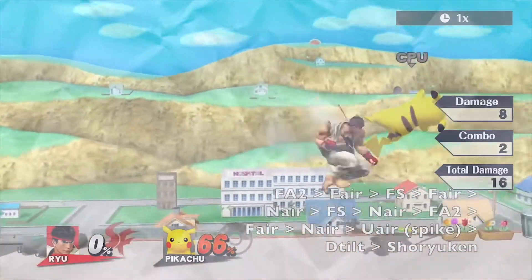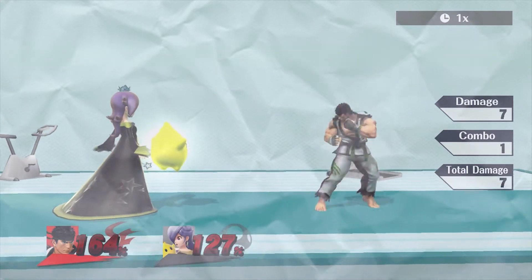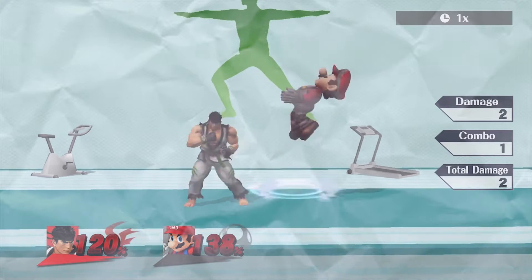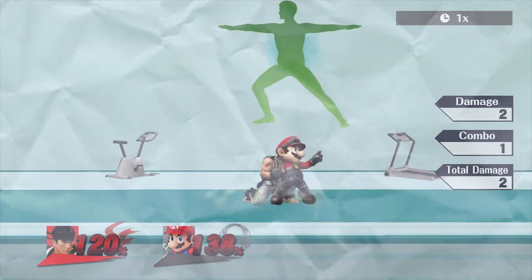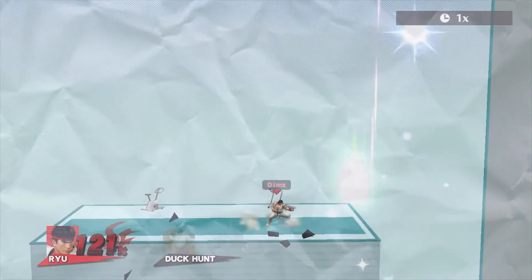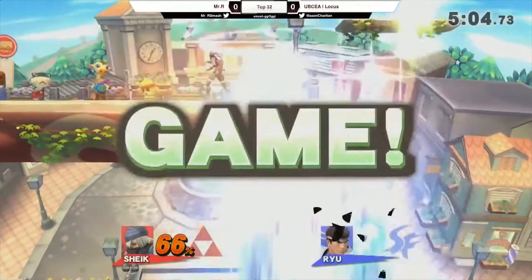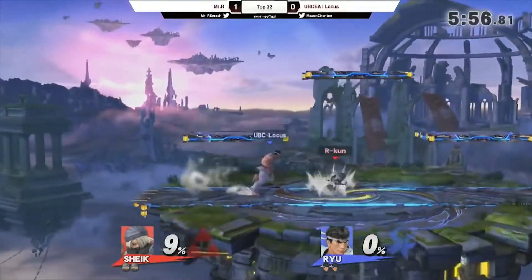With all the pressure he can apply, shielding might be a bad option against Ryu sometimes. Correctly spaced, Ryu's back air is unpunishable on shields and it can cross up taller characters. It also does a crazy amount of shield damage, which can result in a shield break. Not being able to shield is very frustrating — you might start rolling, but if he anticipates a roll, things can get bad as well. Don't challenge Ryu's aerials, because 8 out of 10 times he will win and 1 out of 10 times you'll trade.